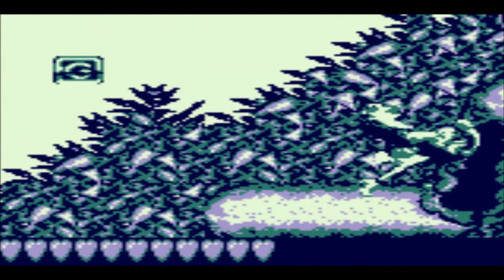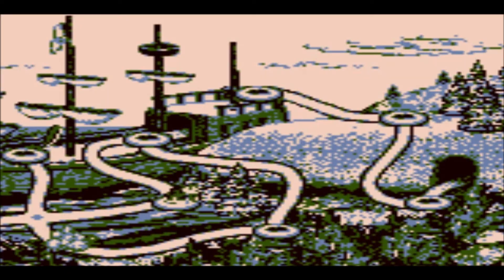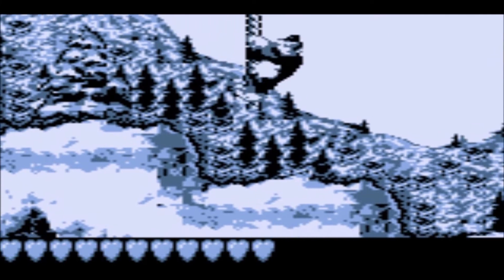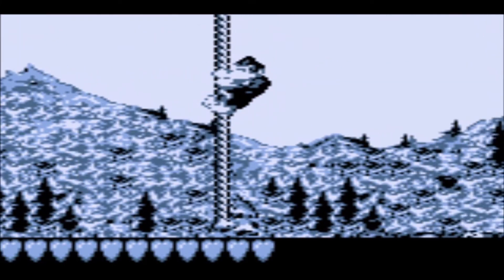Here we have another bonus area which actually features one of those familiar Animal Buddies introduced in Donkey Kong Country 1. Speaking of Animal Buddies in this game specifically, there are only two Animal Buddies this time around — as opposed to the original game. From the first level we've already come across Rambi the Rhinoceros, and also Expresso the Ostrich.